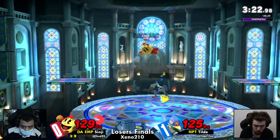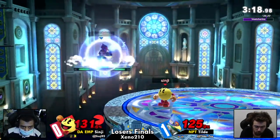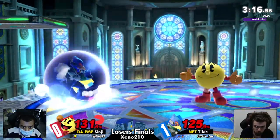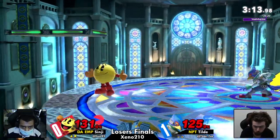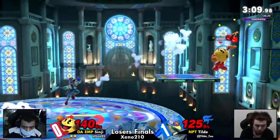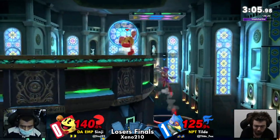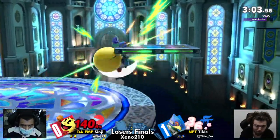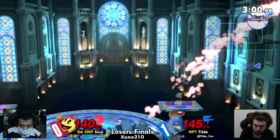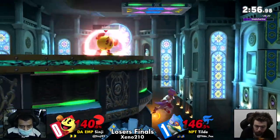Excellent choice on him, especially to go for the Nair offstage — pretty low commitment as far as offensive choices go, but sends him off at a very good angle. I've been loving the adaptations of both of these players with a disadvantage. Tilde was able to use a reversal laser to mix up his recovery, getting back out of the corner. Look at the shield — this is like Smash 4 levels. This is how you play this matchup once you have fruit in hand: do not let Pac-Man get that back as much as you can. Do your Z-drops, do whatever else you need to do to keep that fruit in hand for as long as possible.